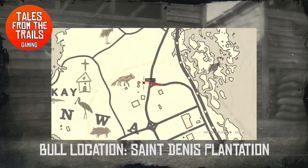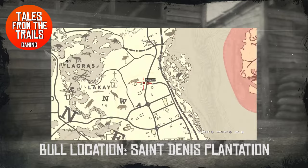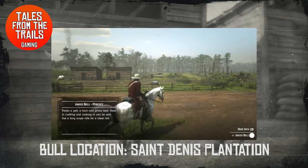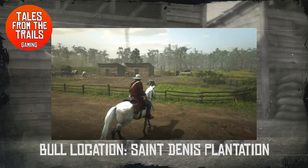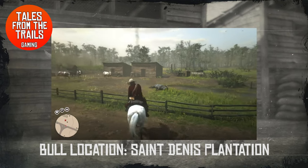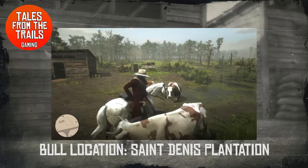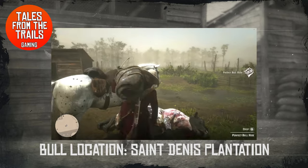The first location is in Sandini, at the plantations just on the outskirts of the city. Here we have a black bull — this one is an Angus bull and it is a perfect pelt. It might not always appear in this corner of the field but here it is in this case. Bolt action to the head, and always be careful of the other cows nearby because they can cause trouble.